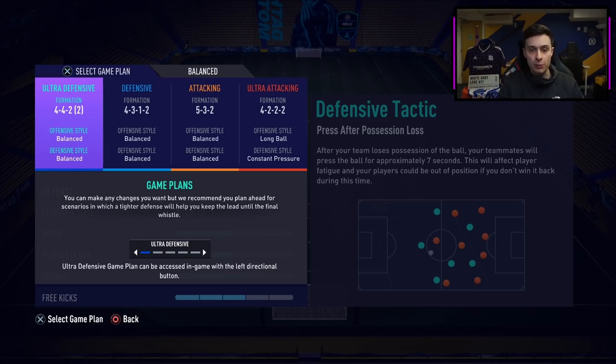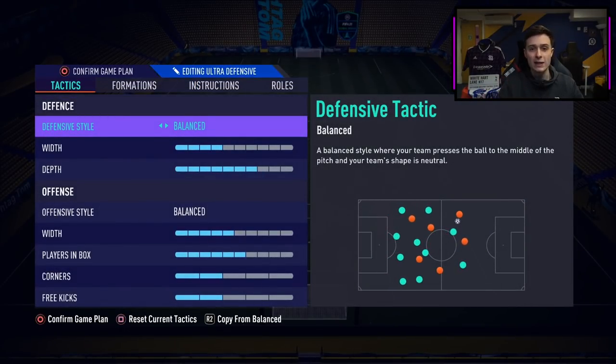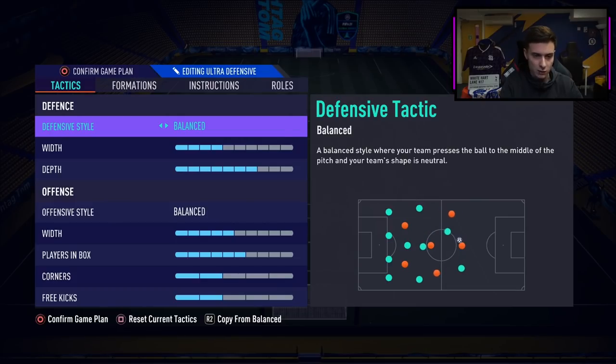Formation number one — let's start with the 4-4-2. If you've been watching me at the pro level, I've been using this for the last three fut cups, which spans around three months. I've been using the 4-4-2 second variation. I play this because I think it's the most balanced formation in the game, and two strikers is very useful in FIFA 21. So we're balanced as always — I just keep it balanced and I like to have manual input.